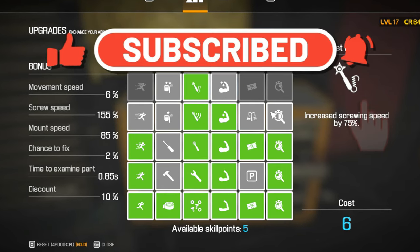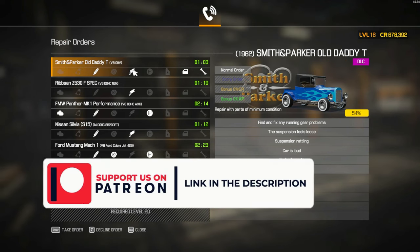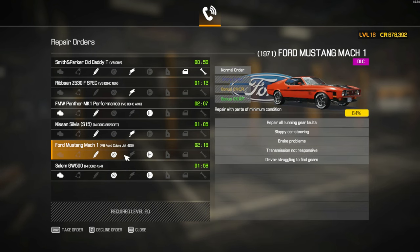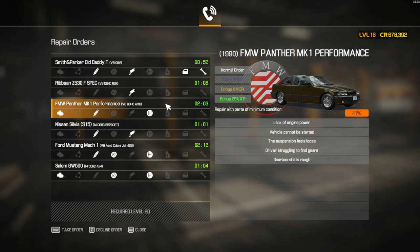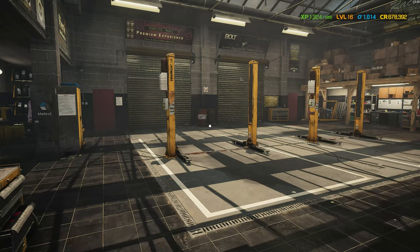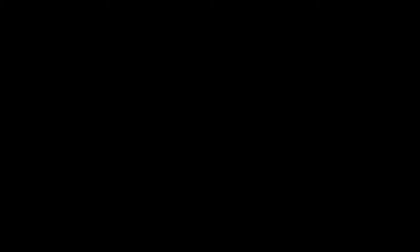Okay, let's see what we have. We do not have any story orders — let me just make sure — no, we don't. Do we have something that gives us bonus credits or XP? We've got this. What if we decline all these orders? Okay, that doesn't work, that means we need to go to the junkyard or the barn. I'm going to go to the barn because we always go to the junkyard — mix it up a little bit.